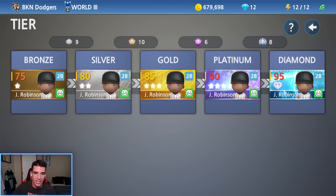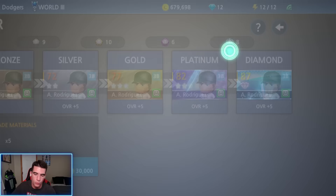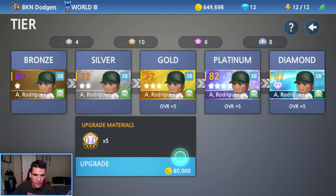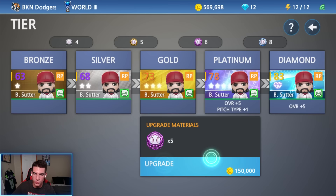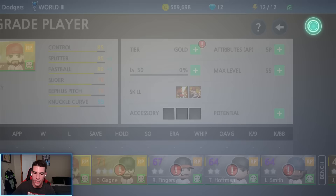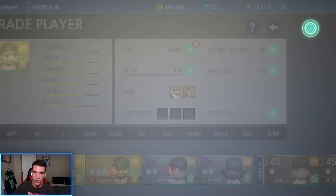Before you start saying I'm hacking or spending money on the game — I literally played through the Legend 1 League and won the championship twice since uploading the Advancing the World League video. Starting with the upgrades, we're going to make Aroid a silver. We literally need one more silver badge before Henderson is silver too. Boom — Aroid is now a silver. For the next two upgrades, we're making both Suter and Fingers gold. We really need to start adding more depth to the bullpen. 80,000 coins for Suter — now a gold. And Fingers is now a gold as well.